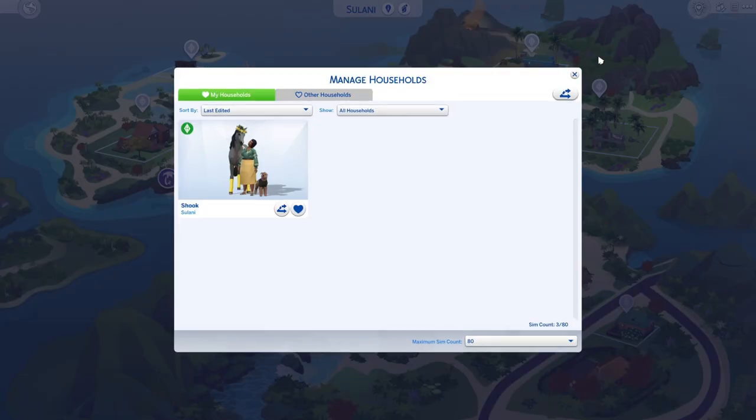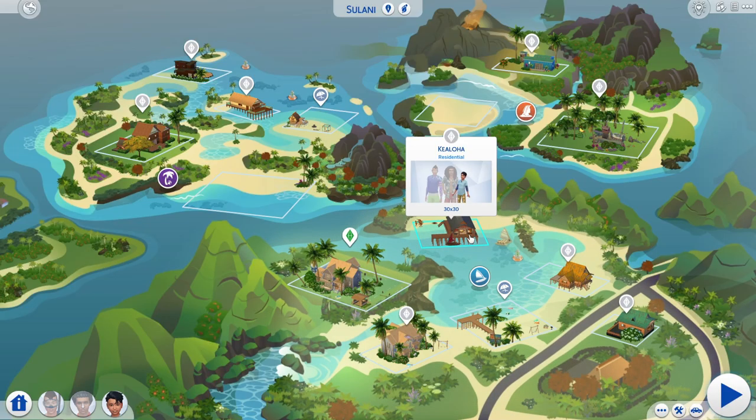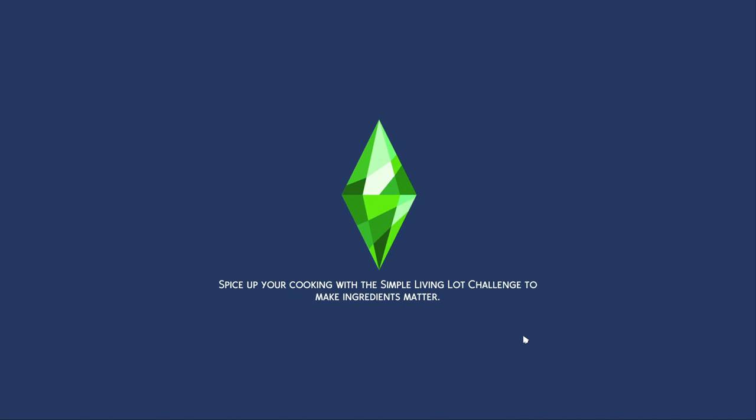Usually I would turn 'die in accidents' neighborhood stories off, just because personally I don't want everyone in the world to die — I would basically have to replace them. So usually I have it off, but I think this is probably the only save where I have it on. We can start off in Sulani and hopefully find a bunch of graves.